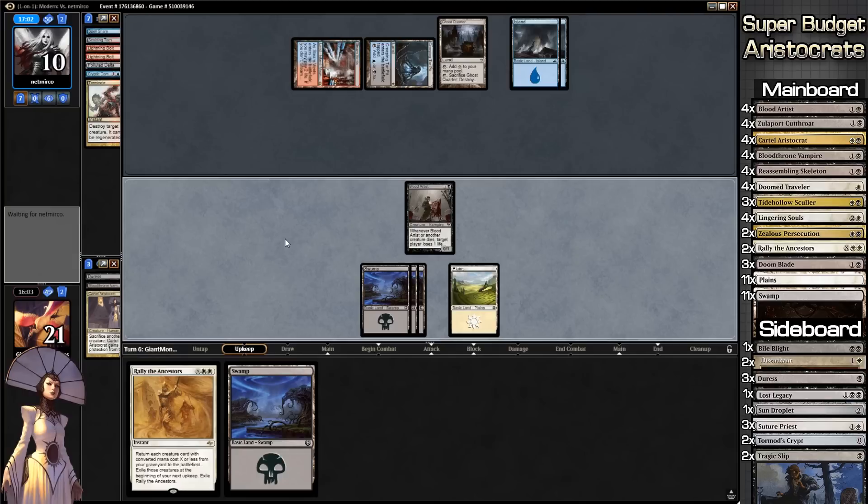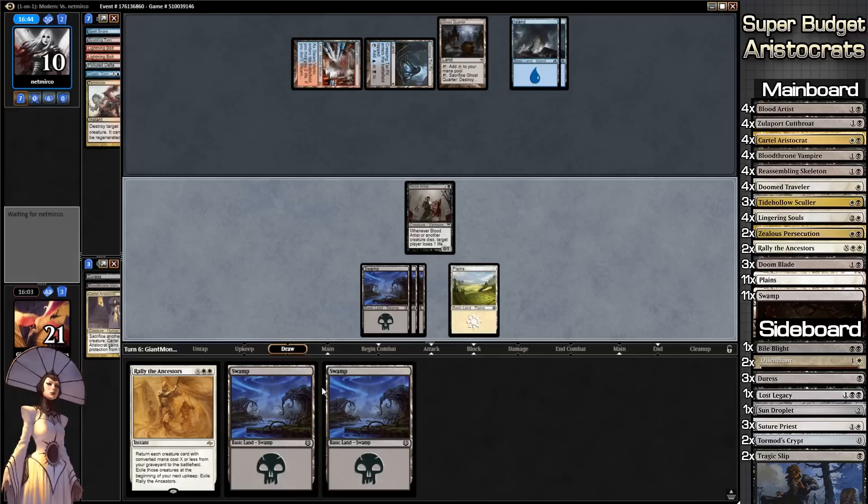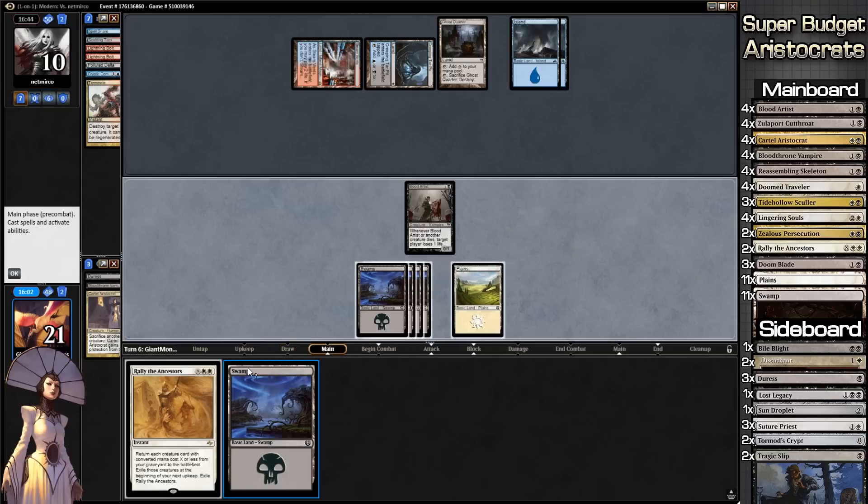Waiting for our upkeep. We're both playing about the same speed. I try to play faster but I generally need to think, and I need to talk to you guys at the same time, which makes it difficult. Though honestly I'm pretty good at non-stop talking. We draw more land — neat. I love drawing land — that's a lie.